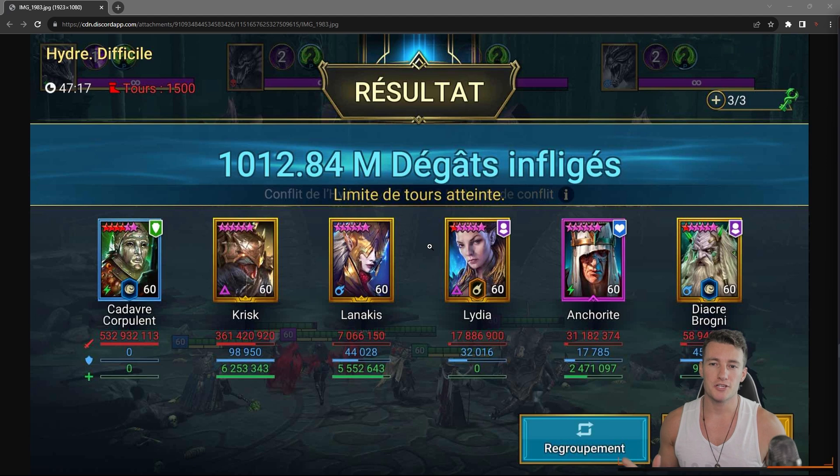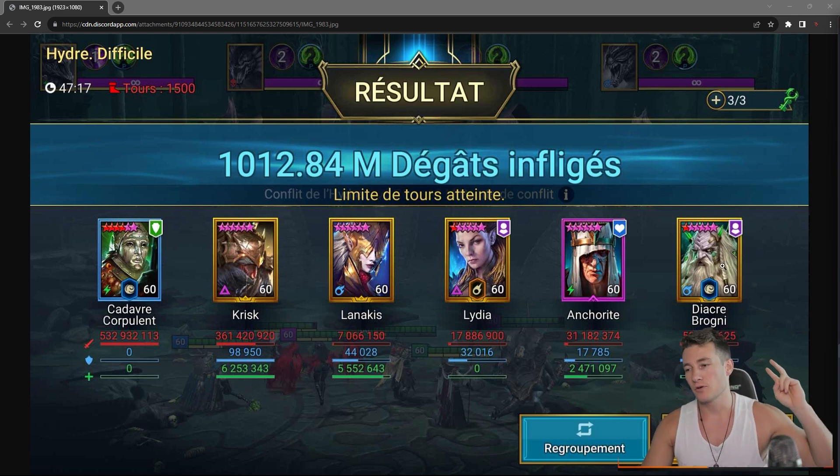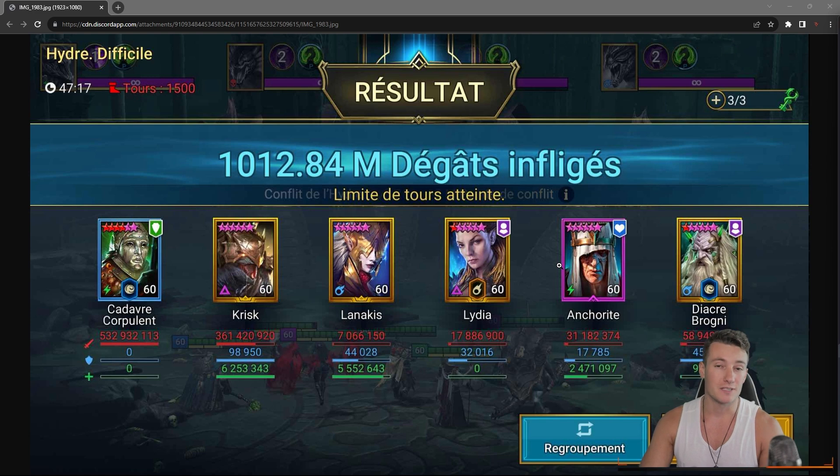Hey guys, Ramzi here for a new Raid Shadow Legends video. Today we're covering the Infinity team for Hydra specifically. I'm going to explain how the team works in a very simple way - the rotation, the gear, and all the champions you can use to replace. The only two you can't replace are Cadaver and Brogni; the rest you can change. Your damage will be different but you can still do some very solid damage.